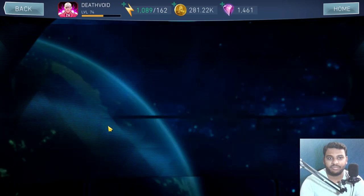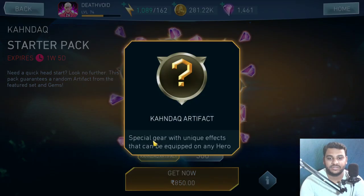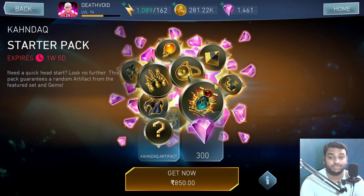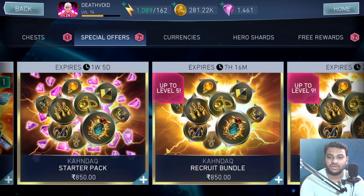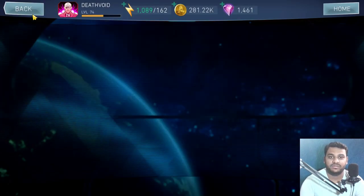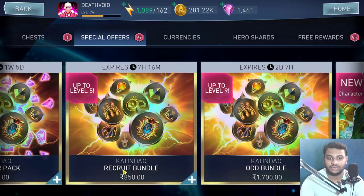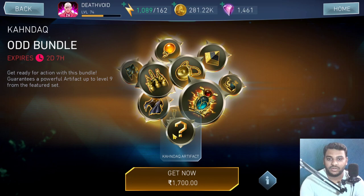The Conduct Starter Pack is back again. It's still okay, but you only get one Karnak artifact for 850 rupees — you should get at least two. The Karnak Recruit Bundle is the same thing except there are no gems, and I don't know why the cost is still the same. Even if they remove gems, they should reduce the cost, but they usually don't do that.